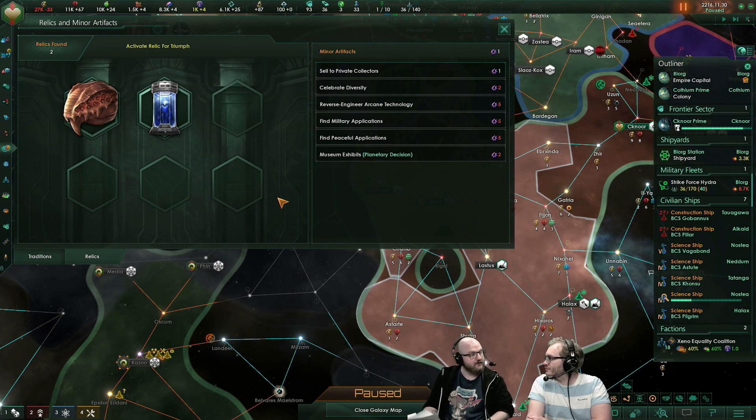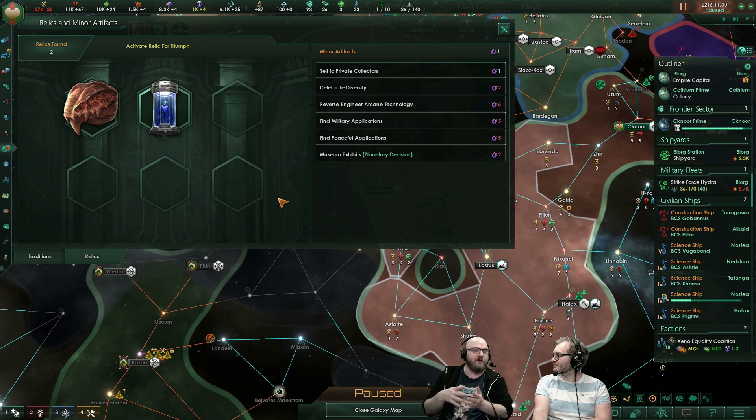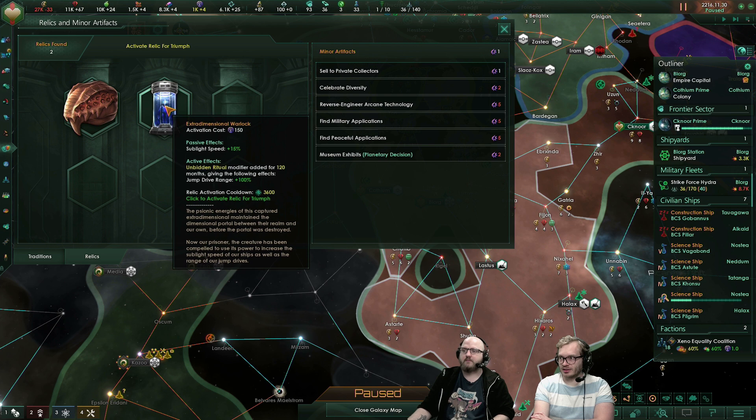Relics are things that you can collect through various means. When I played just last week, I got one through an event that came via an archaeology dig site. That one was specifically exclusive to Ancient Relics. But there are ones that you get for free even if you don't buy Ancient Relics. Each Crisis, for example, has a relic tied to it.